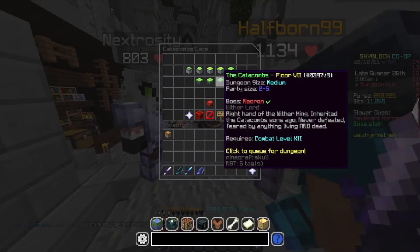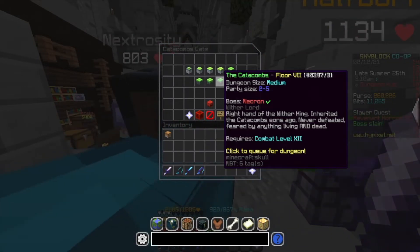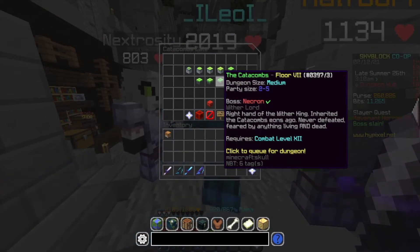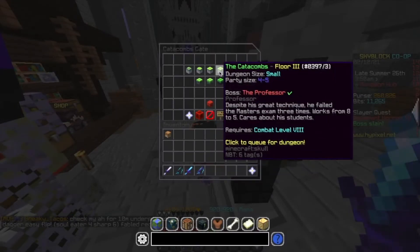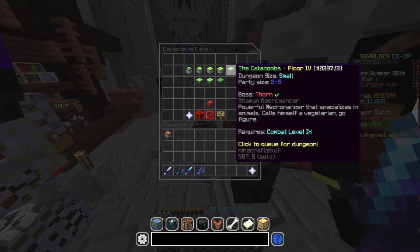Obviously it depends somewhat on luck, but you're going to get 30 to 35 million coins an hour with good gear. If you have a Hyperion you're easily going to clear the rooms, averaging about 30 seconds per run. Also, Floor 4 is pretty good for money because the mobs drop Spirit Bones, which sell for quite a lot on the AH right now.